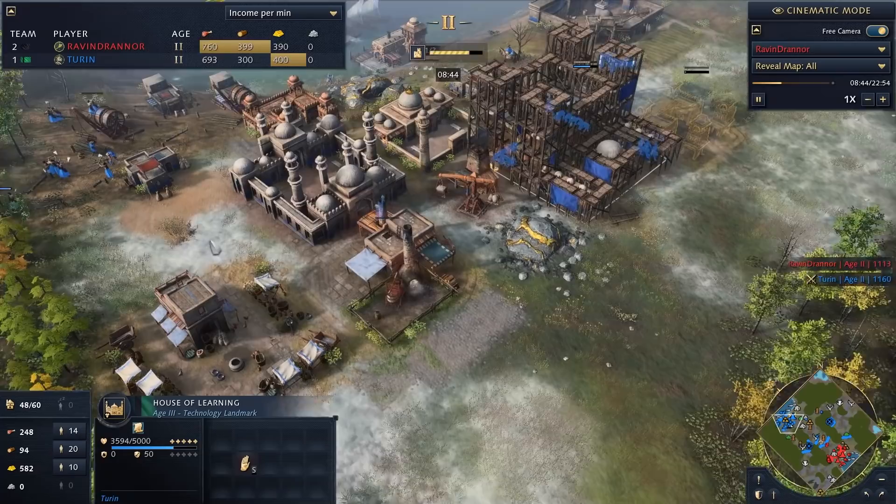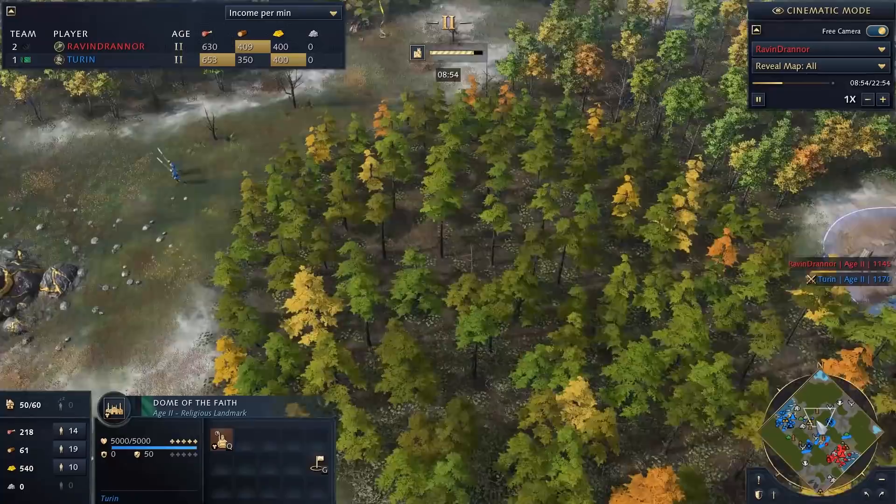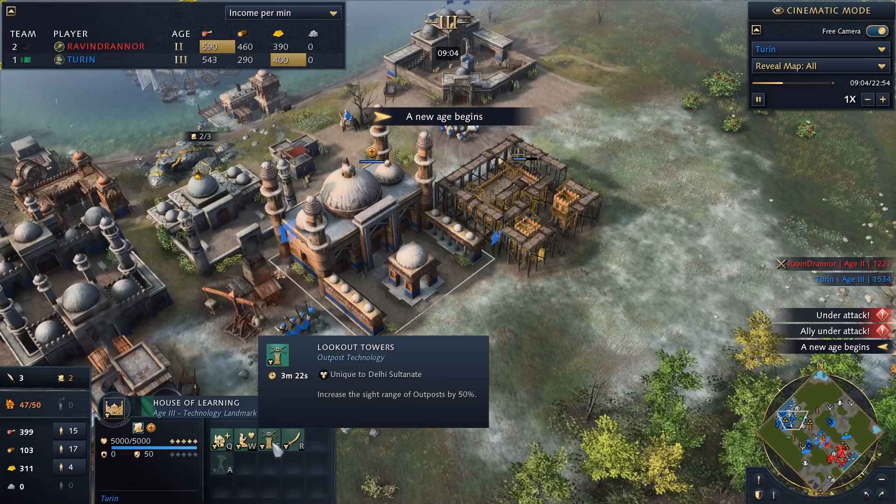Let's get to Age 3 and pump out men-at-arms, because the House of Learning landmark has really cool research that makes Delhi men-at-arms and knights far superior to their counterparts — with the exception of maybe the Holy Roman Empire. I now have two scholars in my mosque with more coming out of the Dome of Faith. The House of Learning is finished — we have Honed Blades, giving three extra damage to my men-at-arms.